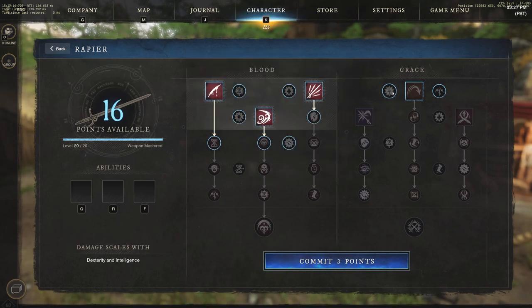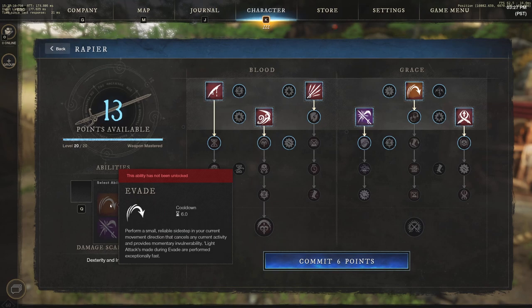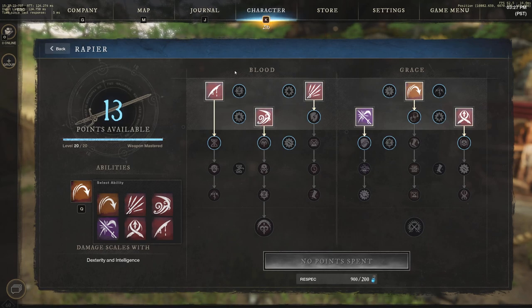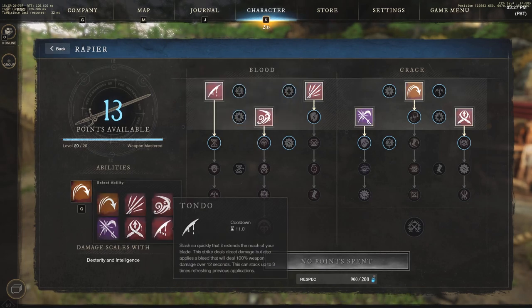Jumping onto the last one, we have Flurry. Remember you can mix and match these abilities, but I'm going to grab every single one and go through each. Let's commit these six and go through each one. Starting with the straight-up blood side: Tondo, Flourish and Finish, and Flurry.